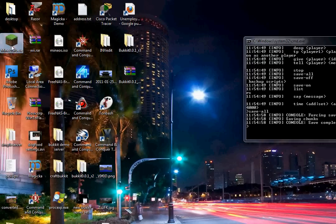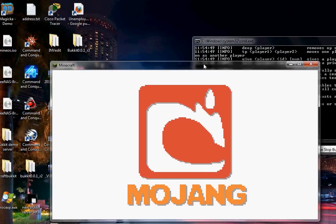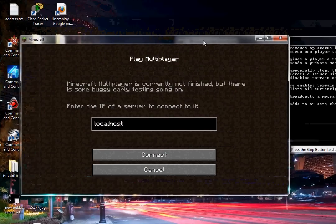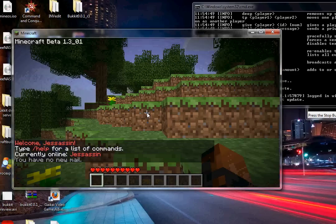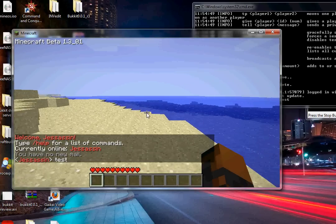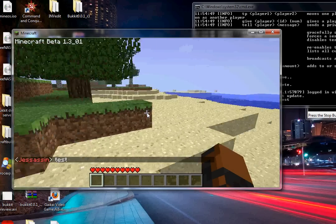I'm going to launch Minecraft to show you that everything works. Type in 'localhost' to connect. If I type 'test' in chat you can see my name is red, and that's because I had the '&c' prefix and I was also in the admins group.